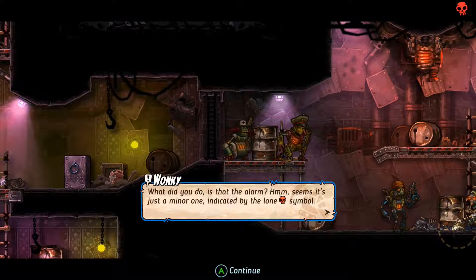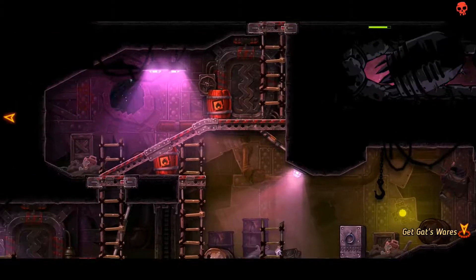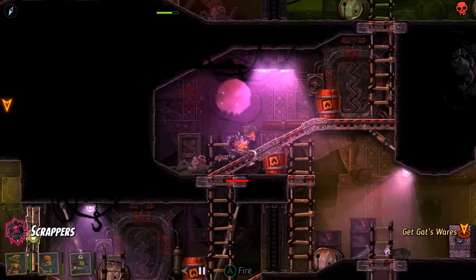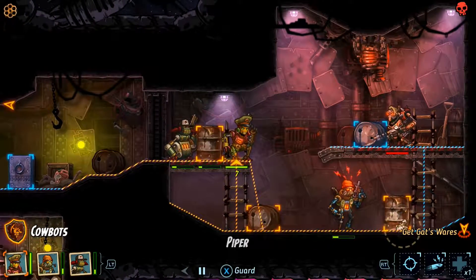Seems it's just a minor one, indicated by the lone skull symbol. Nevertheless, those scrappers will keep coming, so get Gat's wares and leave without further delay. Oh dear, I haven't gotten them at all. Oh no, that was bad. I probably should have wiped out those guys before hitting the generator — mistakes were made. Oh jeez, were mistakes made.